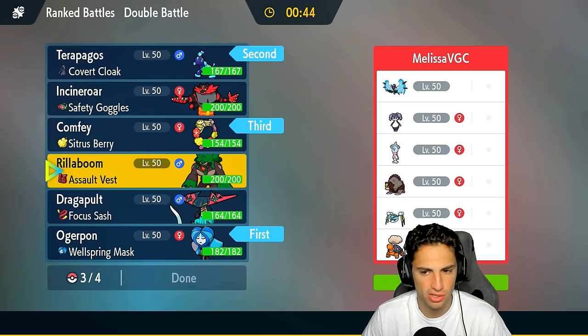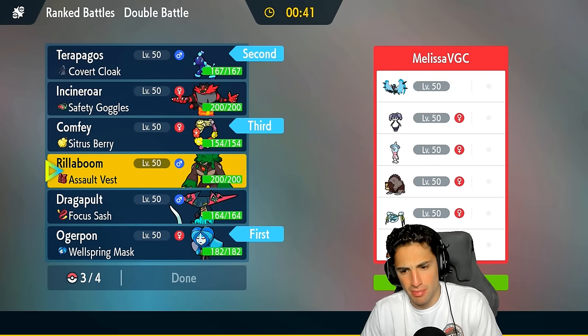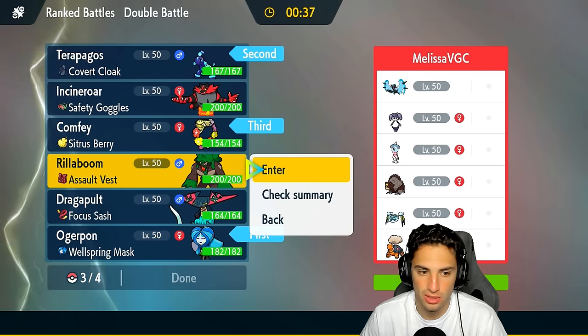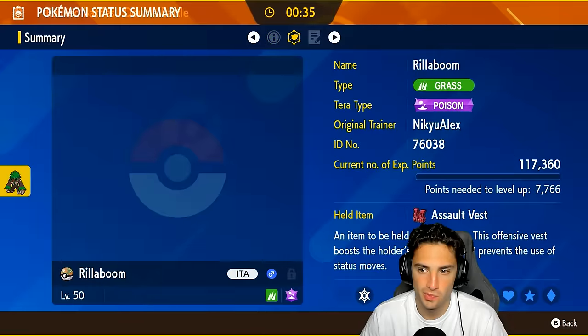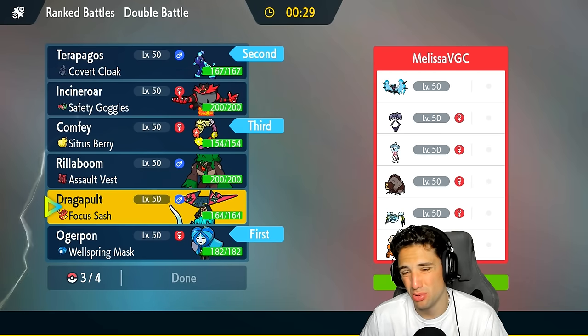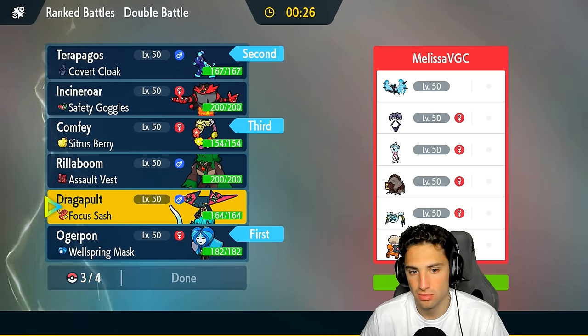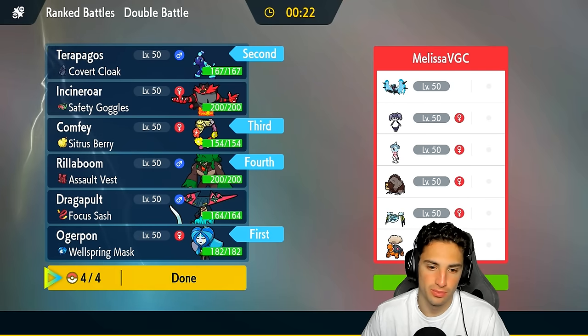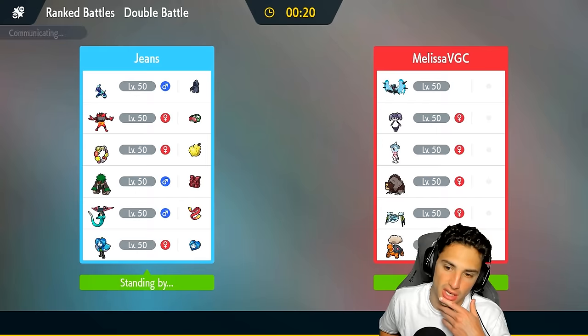Do I go Comfey? Could be really good. Rillaboom for Terrain Control? A lot of their Pokemon — Toedscruel is a pretty big threat. Poison Tera is okay. I'd rather go Dragapult here. Actually we're going to go Rillaboom because Rillaboom works wonders against Araquanid and Ursaluna. It is match number 2 — we lost match 1 so we're looking to bounce back sitting 0-1. That last match was kind of close; Calyrex was just too bulky for us.